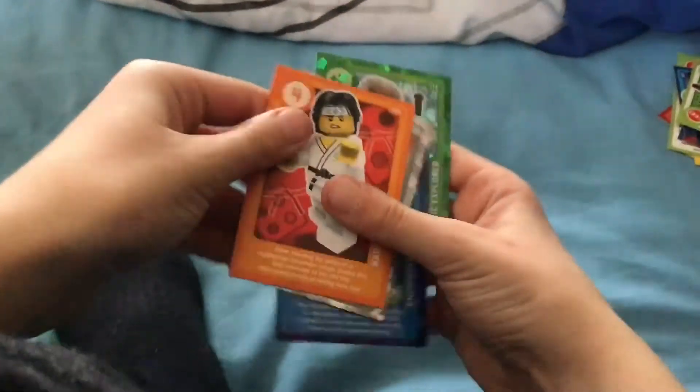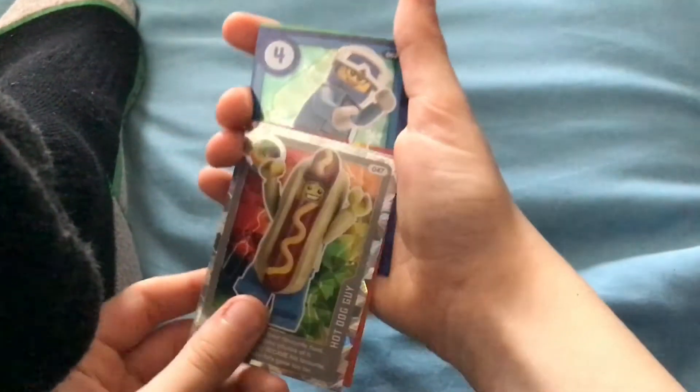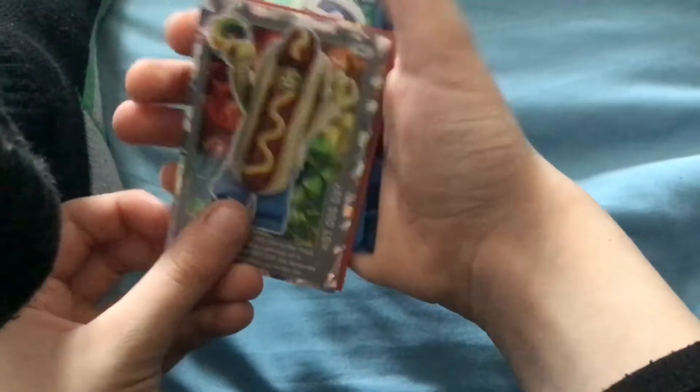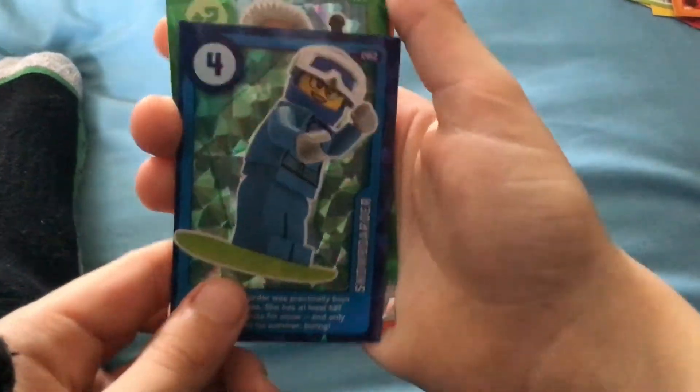Next is the hot dog guy. Two golden cards — it's the hot dog guy! I got two gold cards. I got one and two. Next is the flying warrior and gold cards, and then the snowboarder. And that's pretty much it.